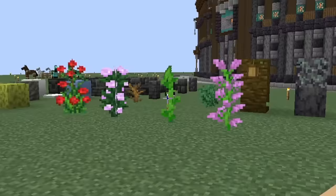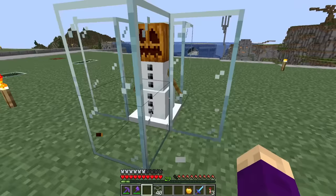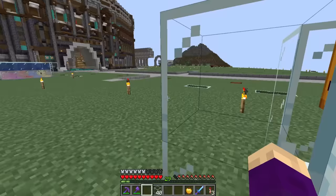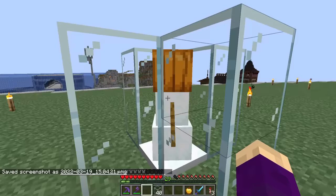While I was out at the pillager outpost, I grabbed one of these carved pumpkins so that we can try to make a snow golem real quick. Let's just get a little cage for this guy set up so he doesn't go running off. He's so cute. Look at the camera. Man, I want these guys — they're so cute.